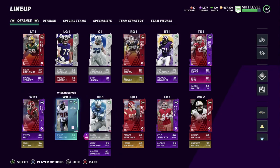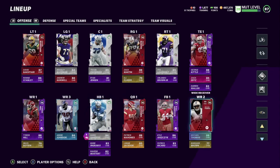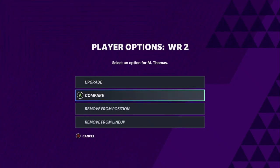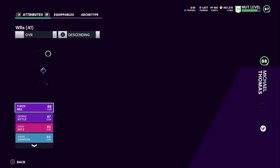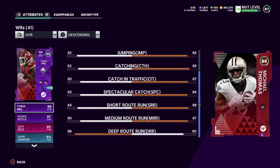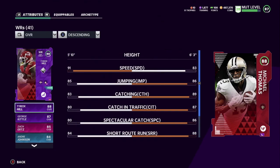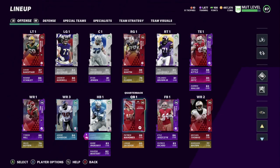We got Andre Johnson here — I do got a level-up to get him to an 89, I'll eventually do that. We do got Michael Thomas here. The only reason I got Michael Thomas is really just for looks — I'm gonna wind up upgrading once I see what legends come out. His speed is the thing with Michael Thomas, but everything else, his catching stats are ridiculous. That's the reason he's in there.